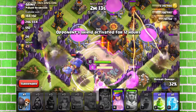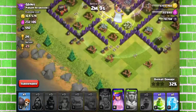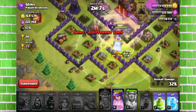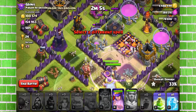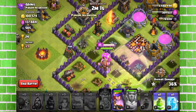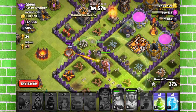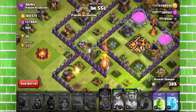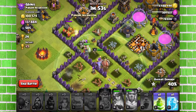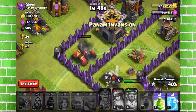The Archer Queen will take out the Town Hall — yes, that's great! The valkyries did a fine job, though I believe they distracted a lot of defenses. That's level three valkyries, so can't expect a lot from them, but they did an excellent job. There goes the Royal Cloak of the Archer Queen — she's going to destroy one more cannon.